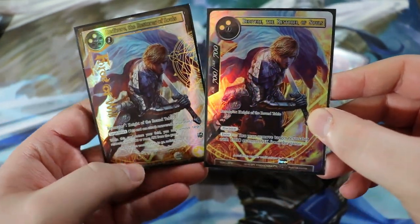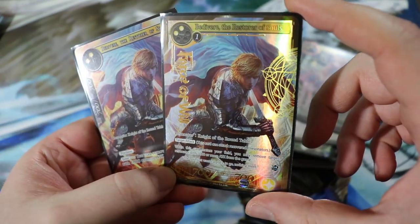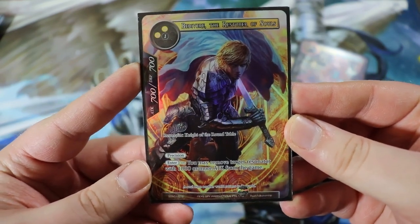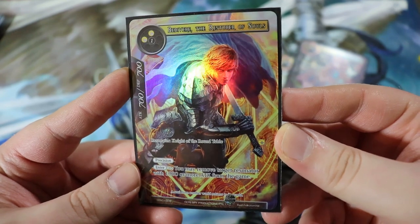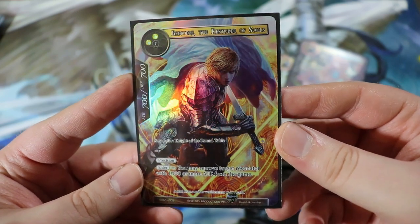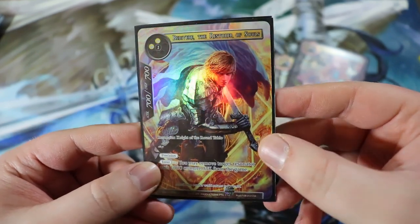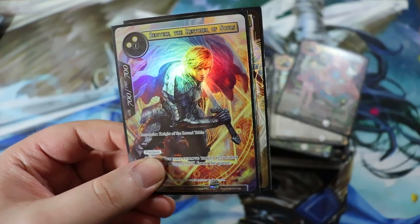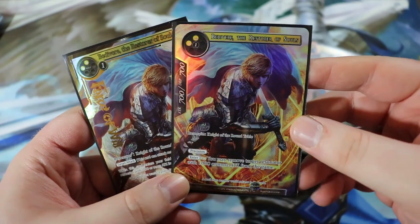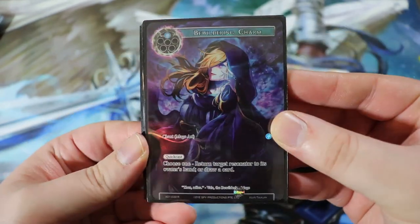Finally for resonators, we have Bedivere the Restorer of Souls — a starter deck card, running two. He's a 700/700 three-drop for double light and one of any, a Knight of the Round Table with precision. On enter, you may remove target resonator with 1000 or more attack from the game — really powerful removal. There's not a lot of huge stuff in the current meta, but if your playgroup runs lots of 1000+ attack resonators, Bedivere gets much better. Cut two copies because he's a bit slow and niche.